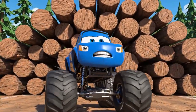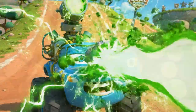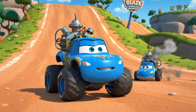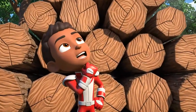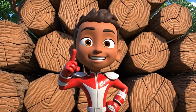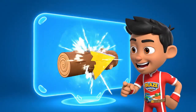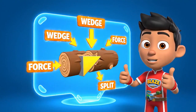A wall of logs? I don't have time to climb this! I only moved an inch! Stupid cheater pack! We can't go over it and we can't move it! We have to go through it — we need a wedge. A wedge is a simple machine with a sharp edge that can split things apart.